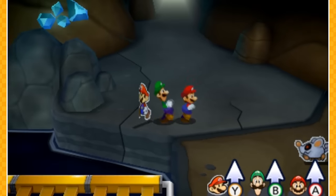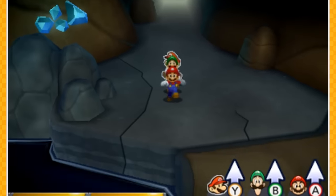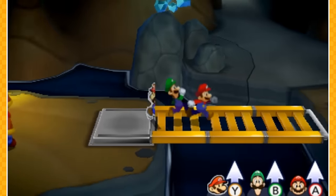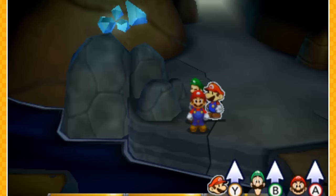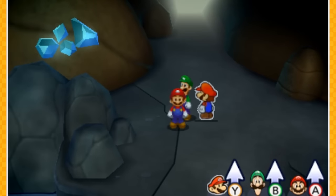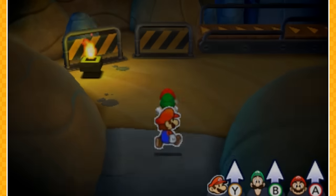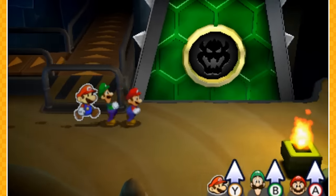Hey everyone, welcome back to another episode of Mario and Luigi Paper Jam. In the last episode we made our way over to this place and got our medallion stolen by our new navigator, which I didn't see coming. In this episode we're gonna put that medallion back where the door was and open up Bowser's Castle. Let's get this started.